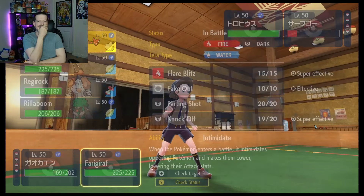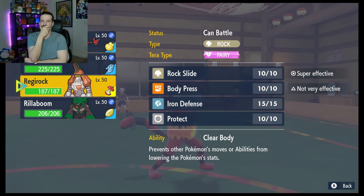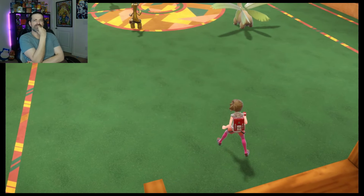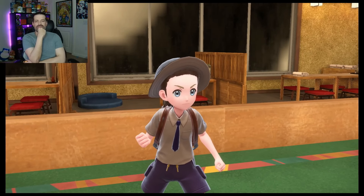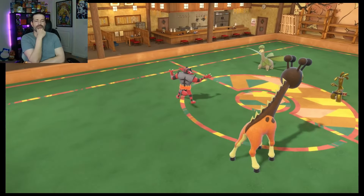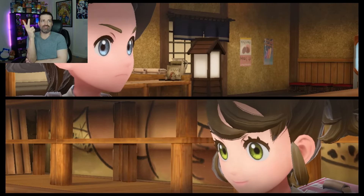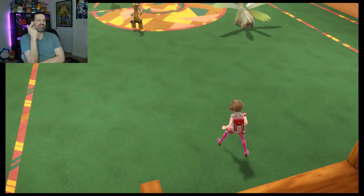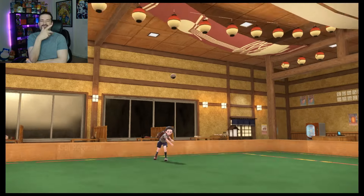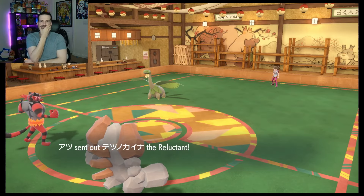We get the Specs via Knock Off — uh oh! Oh, that's rough. Well, we knocked off the Rocky Helmet at least. Now we're going to have to swap out. That was a really smart call on their part. Let's go for the Flare Blitz and swap into Regirock. I want this thing to see the battlefield. We're going to take out Gold Dango before they can use the Steel move. They were Choice Scarf, so no Protect — probably Power Gem or Thunderbolt. They end up removing themselves. Into the Reluctant.